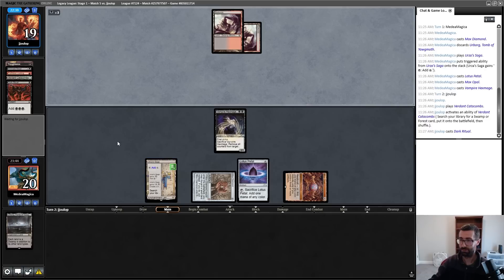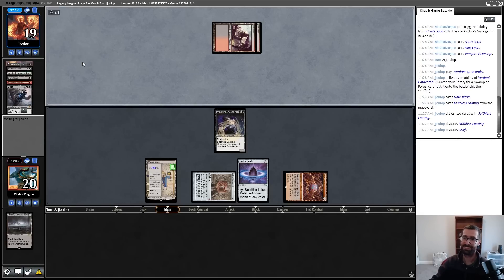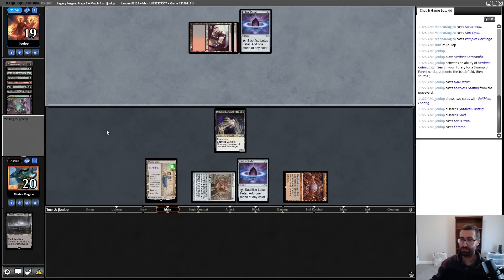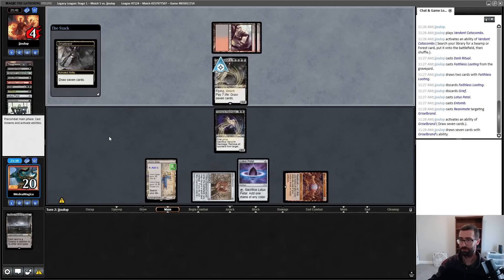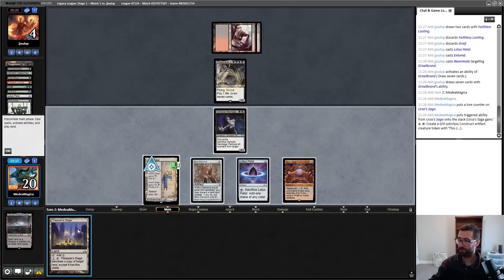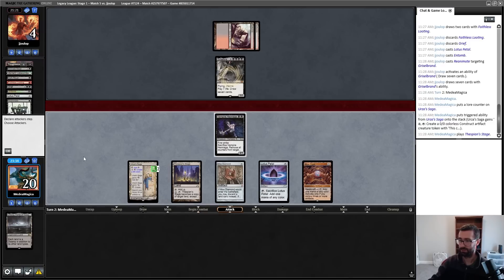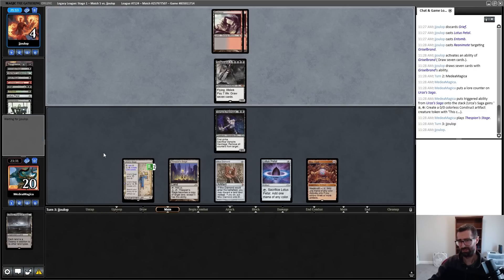Oh — this is not nearly as bad as it could have been. This is just Flashback Faithless Looting. There's a Grief from the creature they can reanimate. Griselbrand, last card Reanimate — we dodged for a little while. My opponent is going to draw seven now. Thespian's Stage — not really accomplishing anything here. Can't attack into Griselbrand. I'm not technically out of this game yet, it's just very bad.